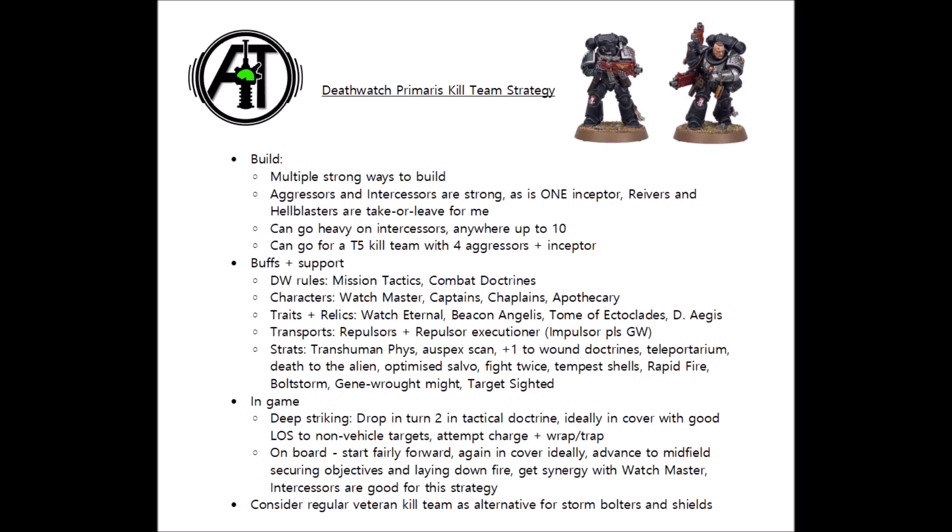My favourite is the Rapid Fire stratagem for the standard bolt rifle intercessors, and I'd be most tempted to use this on a full squad of 10 intercessors all with bolt rifles. In normal circumstances that would be 20 special issue ammo shots with extra AP-1 or AP-2. With Rapid Fire, you're potentially getting 40 shots out of these guys, and if you get 40 hellfire shots with AP-2, there's very little that's going to stand in their way. For example, if you have them next to a Watch Master and are in the appropriate mission doctrine and you get this combo off, on average you will kill 23 tactical squad Space Marines with this volley. Any non-vehicle target is really going to feel the pain, and if instead you opted for vengeance rounds and also doubled down on plus one to wound as well, you'd do on average 17 wounds to a toughness 7 vehicle. Sure, that costs 4 command points and has some character support, but it's a way to just nuke a tank out of existence with your mere bolters. Gene-Wrought Might can get you some extra hits on 6s, and Transhuman Physiology is great on Primaris kill teams as it blunts the impact of high-strength multi-damage weapons, which are the prime targets for killing them off.